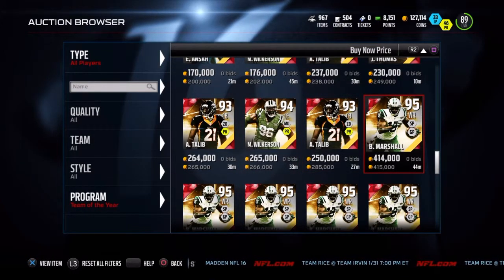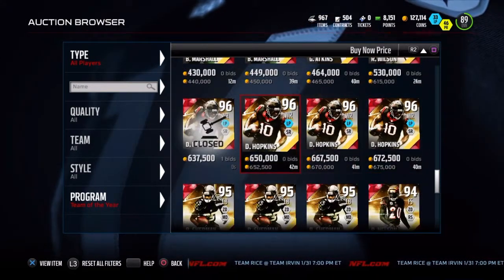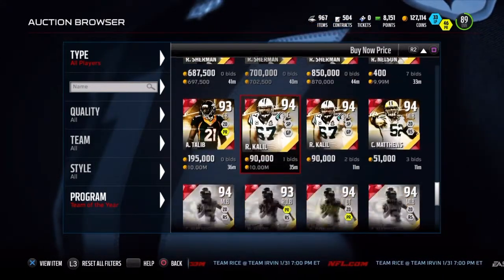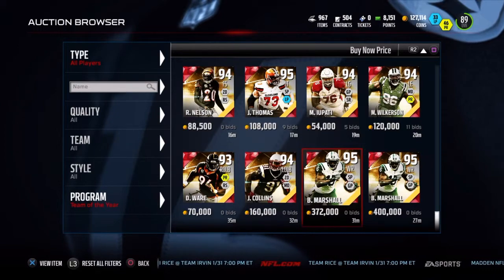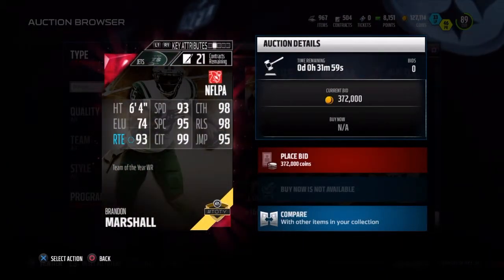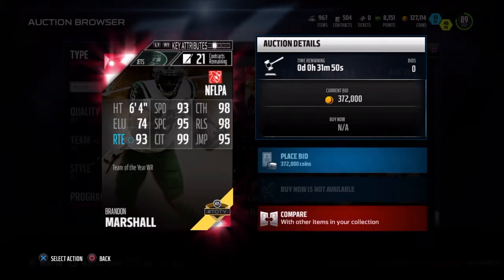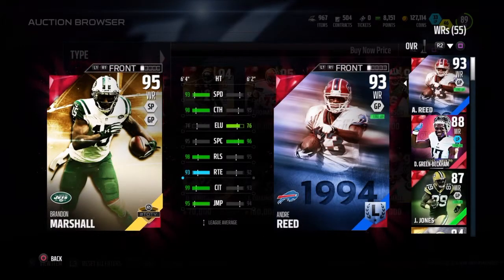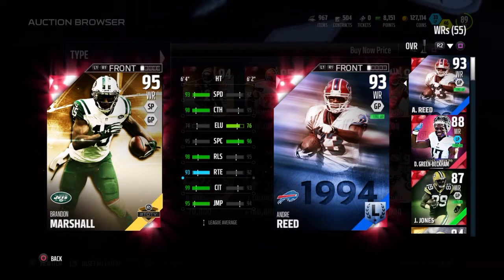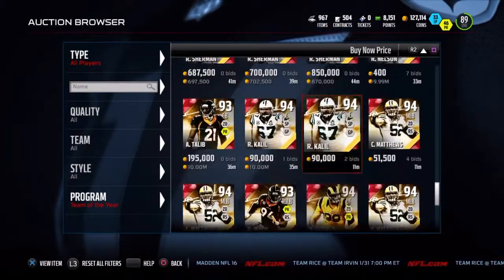Brandon Marshall — 415K. And we've seen Gino Atkins, Russell, Richard Sherman, and others. Let's go take a look at the stats for this Brandon Marshall. This is a card I thought would be one of the best. This card looks pretty good. If you compare him to Andre Reed — Brandon Marshall just blows him out of the water. That card is pretty good, I have to say.